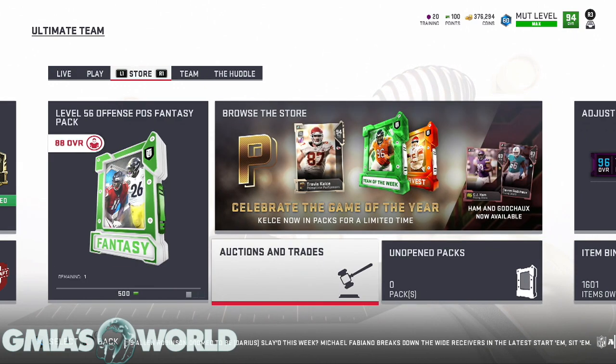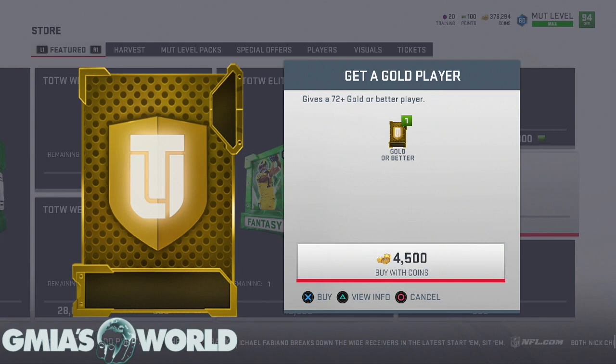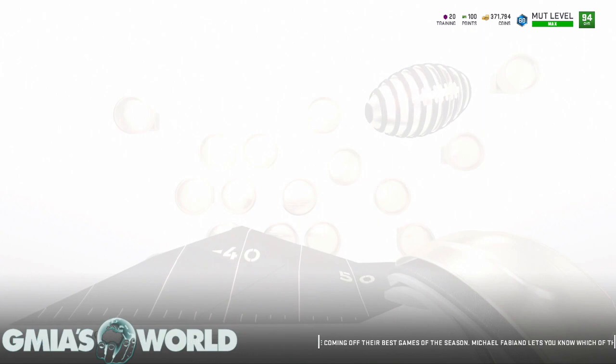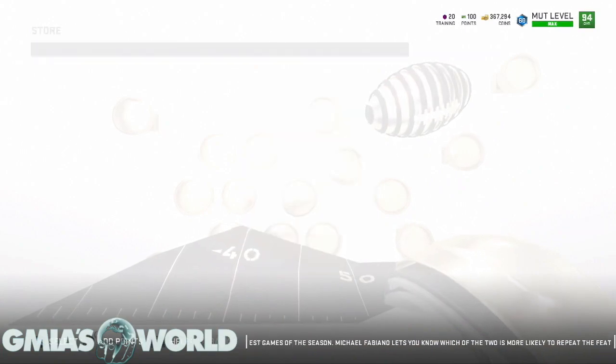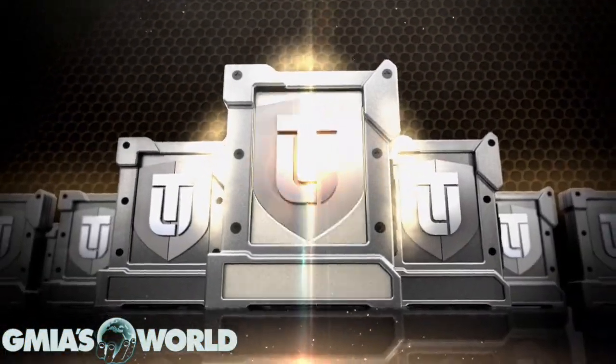We're going back to the original plan — using our 50k on gold player packs. I need you guys to say approximately six Hail Marys consecutively to wish me luck. We're going down to about 320. We got 50k. I just have a feeling EA is going to give me something really large — but not in the game though. Can you imagine if I pulled Travis Kelce right now? It's worth a shot.